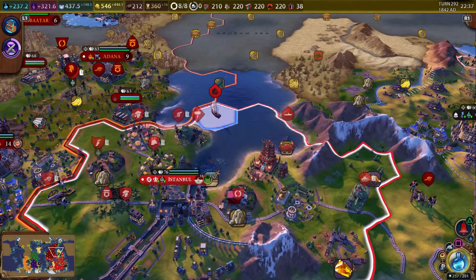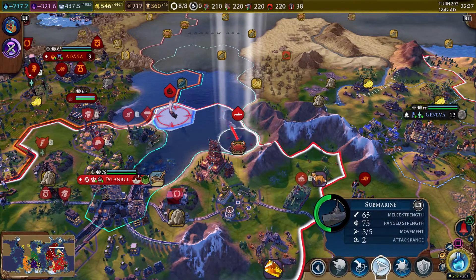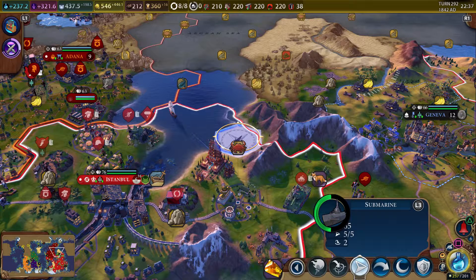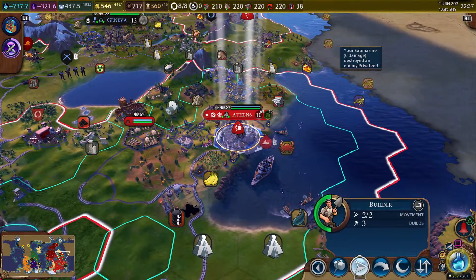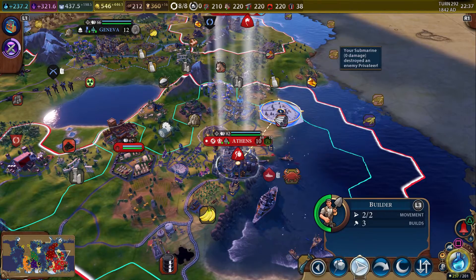Barbarians have approached Istanbul. Since they do have a privateer here and we've got a submarine, let's shoot some torpedoes at him. Didn't even need the second torpedo — we've got a wooden ship. Wooden ships don't stand up to the torpedoes too well.